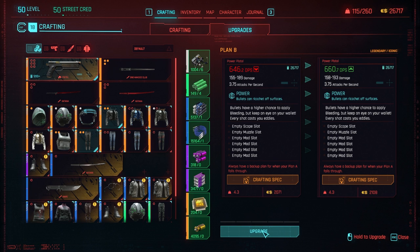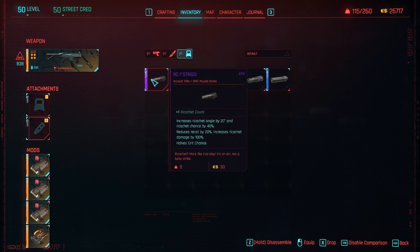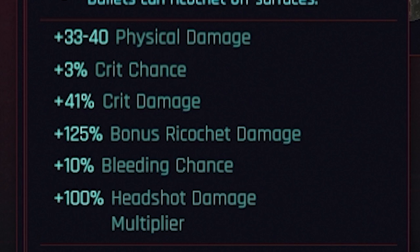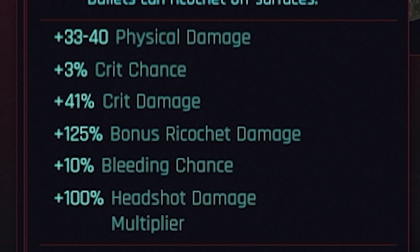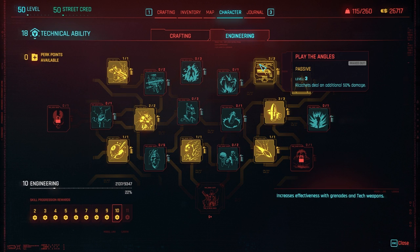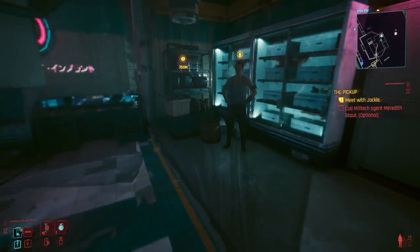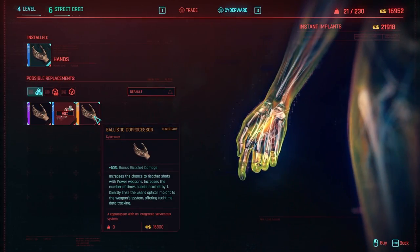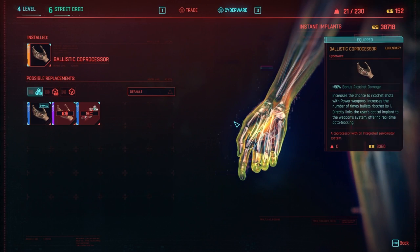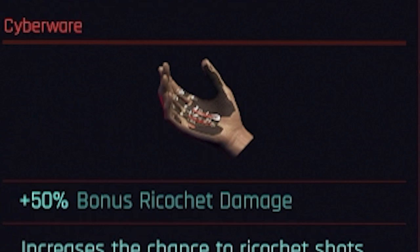All of my guns are at max level right now. When you throw on one of these new muzzles, it increases your Ricochet damage to 125%. Pair that with the perk in the engineering tree called Play With The Angles, which at max level increases Ricochet damage by an additional 50%. Also, if you get the Cyberware Ballistic Co-Processor, that adds another 50% more damage. You start to see how this all stacks up and gets a little ridiculous.